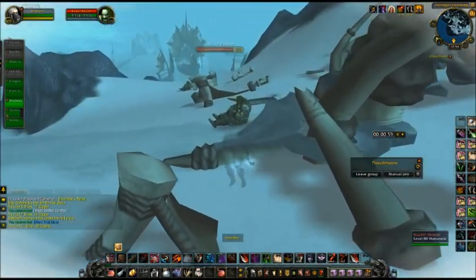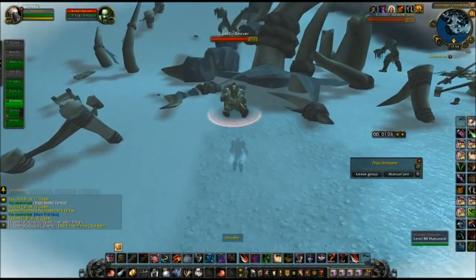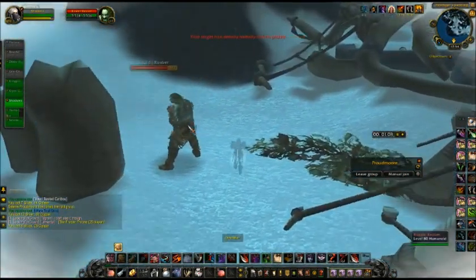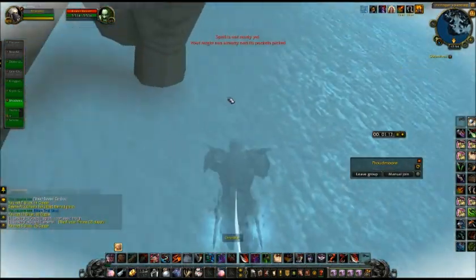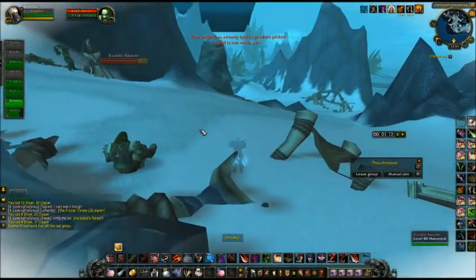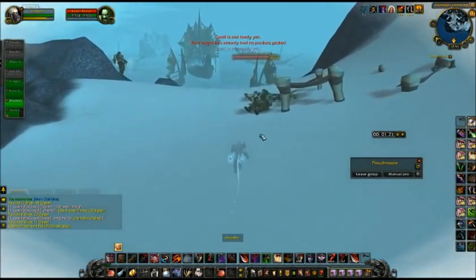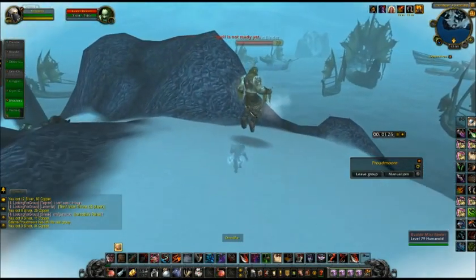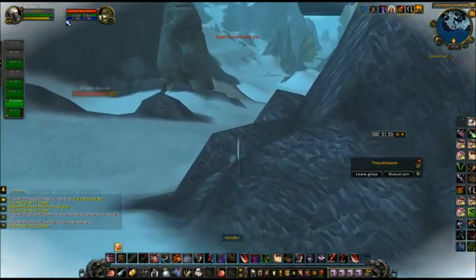I already got one — can you believe that? That is gold right there, instantly. The first time I did this farm I got two of these in 20 minutes, which is crazy. I just did like three laps and got two of them. I sold them for 5,000 gold each because on my server it's very competitive — people were matching my prices of like nine or ten thousand, so I just put them for 5,000 gold and they sold really fast.